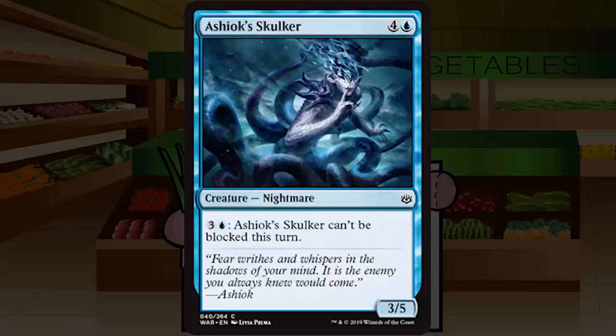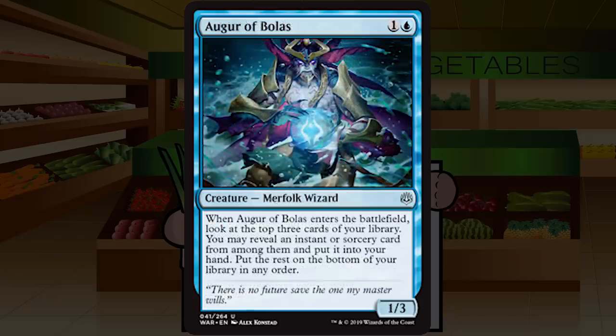Ashiok's Skulker is four and a blue for a creature — Nightmare at common, a 3/5. Pay three and a blue: Ashiok's Skulker can't be blocked this turn. I'm not super sold on this. It's pretty overpriced — a 3/5 for five is not stats I'd ever pay for. If you pay four mana into it every turn you can get in three damage, which is fine. This reminds me of Frilled Sea Serpent from M19, and I never really enjoyed playing that card either. Ashiok's Skulker is a D+.